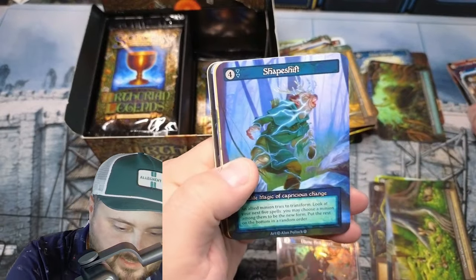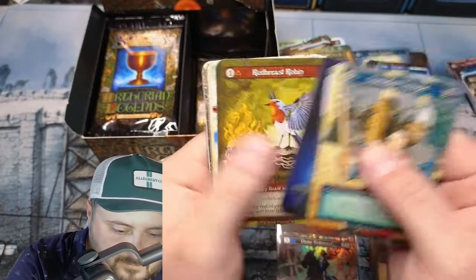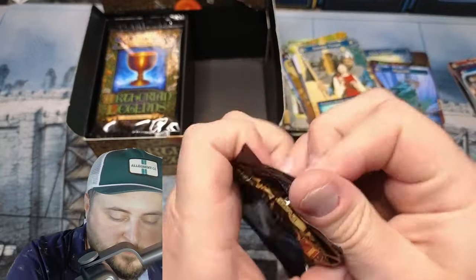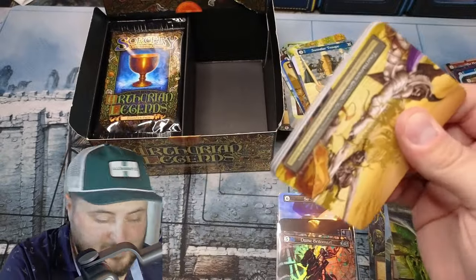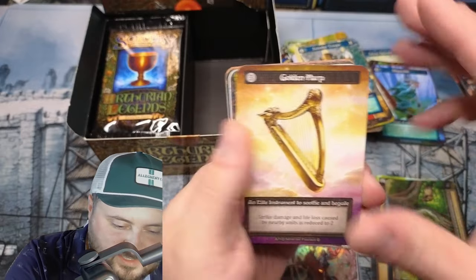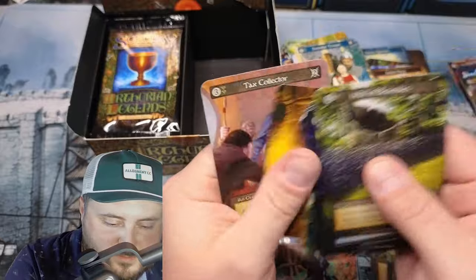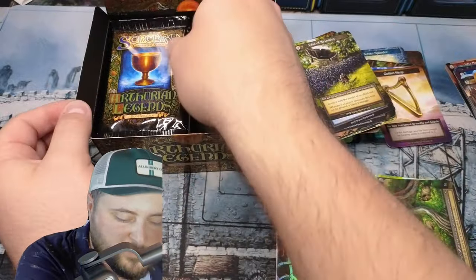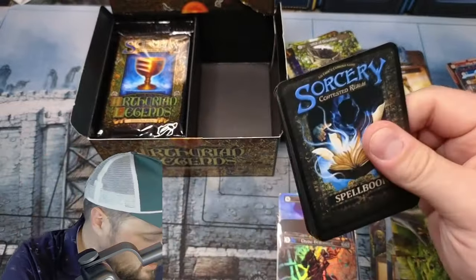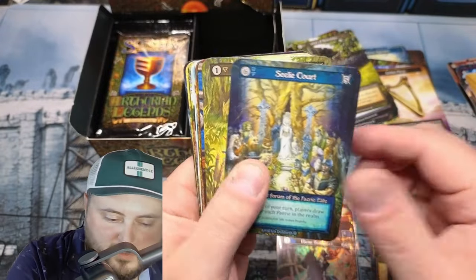Shapeshift — okay. These boxes go so much faster than Beta though, guys. Sisters and the Harp — that's our second Harp we've pulled. Three foils in.